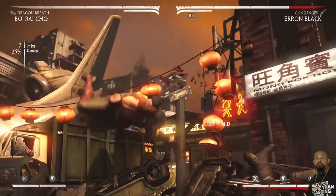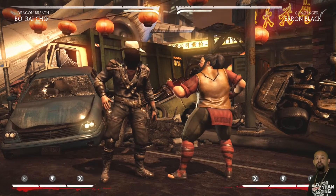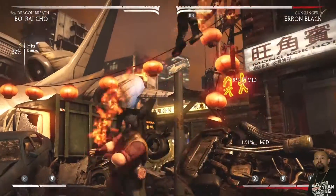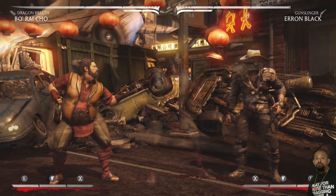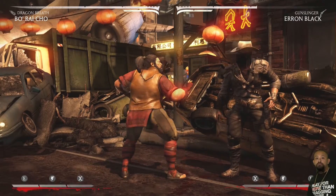The first character that I chose to play with is Borracho. He does have three different variants and the first one that we are going to be taking a look at is the Dragon's Breath.